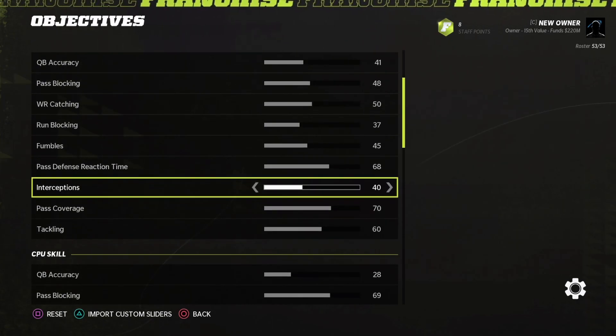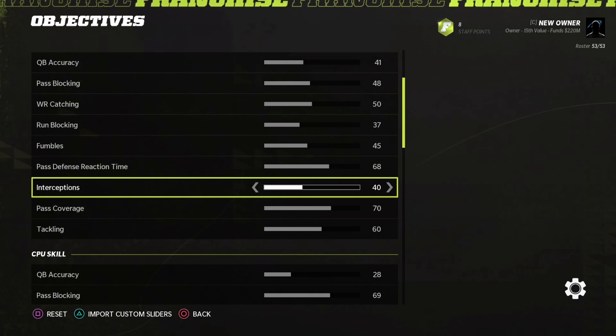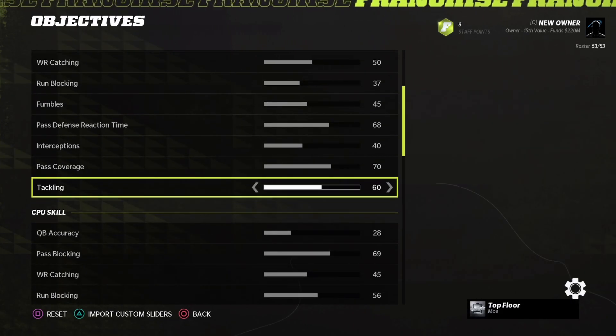I decreased the amount of interceptions because I felt like players were intercepting the ball just a little bit too much, so I decreased that slightly from 42 to 40. I left pass coverage completely where it was — I thought it was in a really great place. Same with tackling, which is at 60.